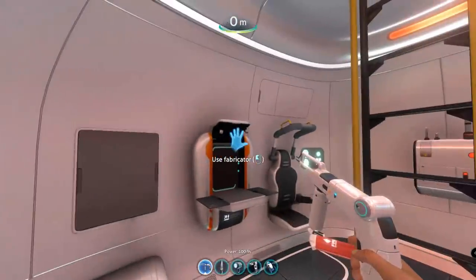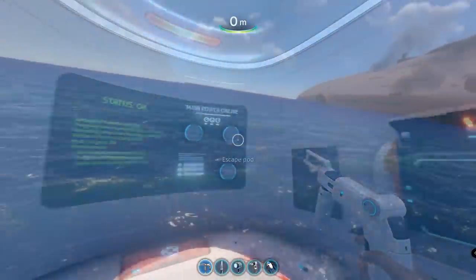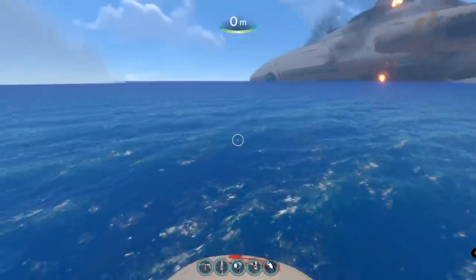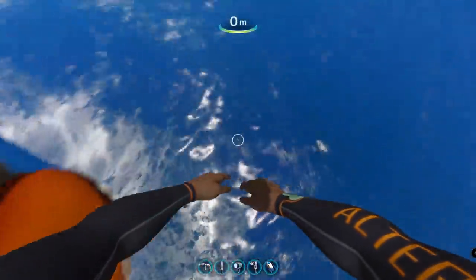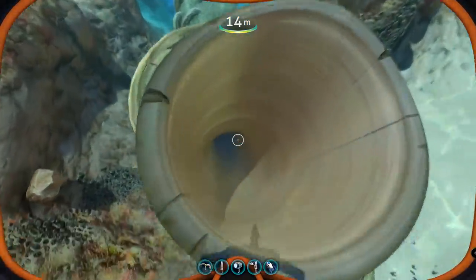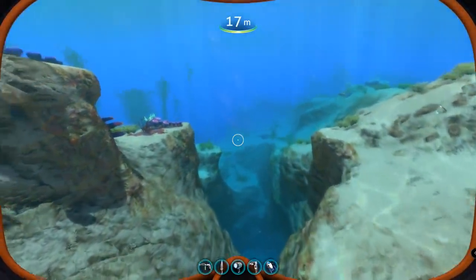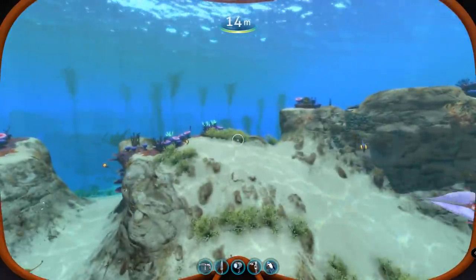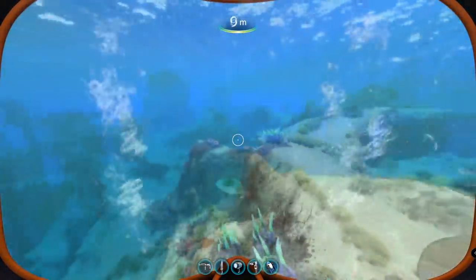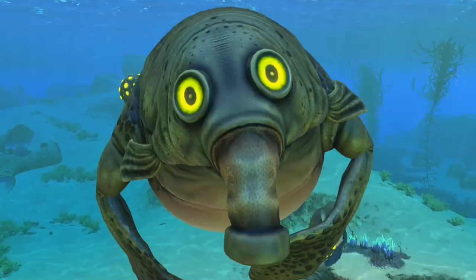Now I'm sure you all know the old saying of the best defense is a good offense. However, for today's magnificent creature from the world of Subnautica, we will be flipping that saying on its head a little bit, into something more akin to the best offense is a good defense. As the creature in question has managed to develop a defensive ability that, technically speaking, ranks amongst the most dangerous overall attacks in the entire game. That's right, today we will be talking about the heavily requested gasopod.